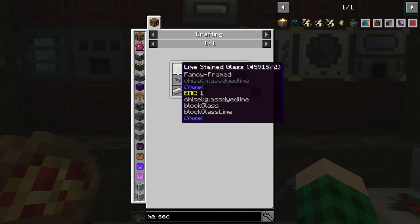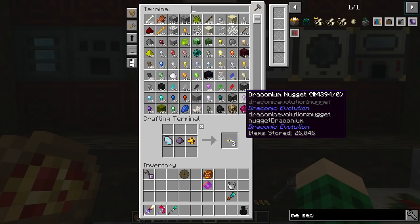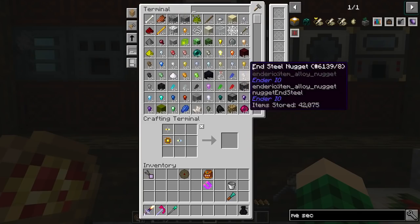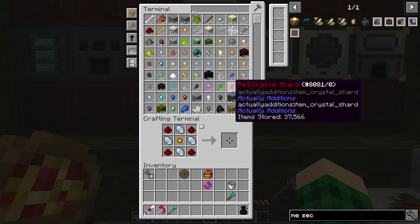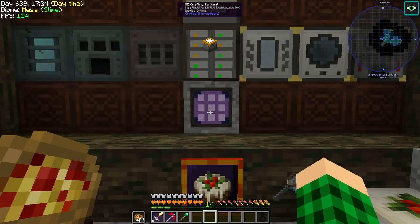We need nine components — I made one too many, good job. ME 16k cell and chest — security terminal complete. Then it's wireless terminal and wireless access point. A wireless terminal requires a Fluix pearl and a dense energy cell. The dense energy cell needs eight energy cells. I also need to make an ME terminal — I'm short on panels. The crafting terminal too. 55 Fahrenheit is 12 Celsius, 80 Fahrenheit is 26.